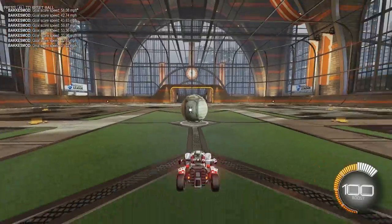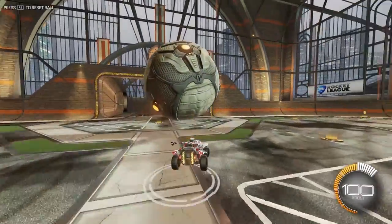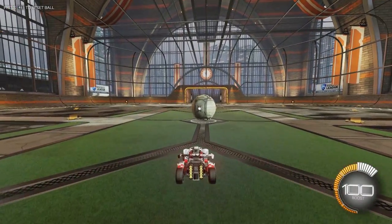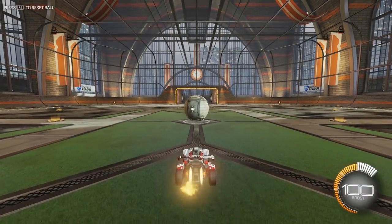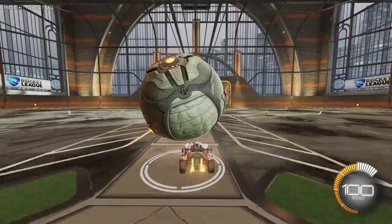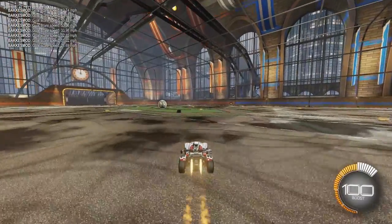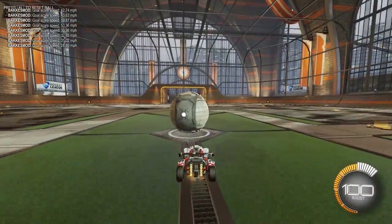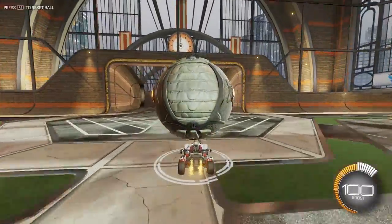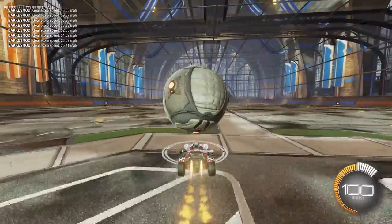It looks easy, but it's way harder — it was way harder for me to learn. To keep the ball on top of your car and not have it falling off the back or the front, you can feather your boost to keep it centered, or tap the brakes lightly, or let off the gas. Basically to keep it centered, all you have to do is keep your car in the middle of the circle as best as you can, and it will stay on top of your car.